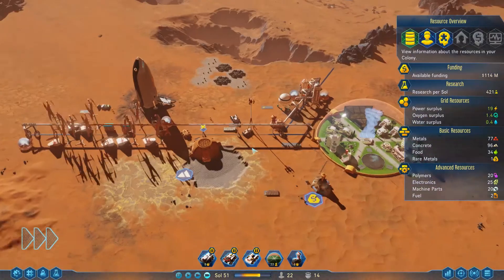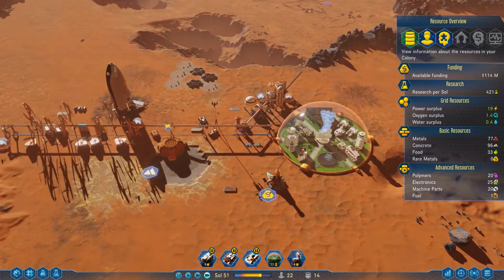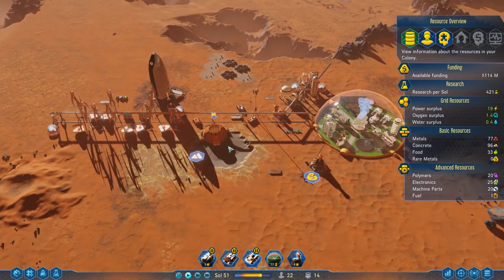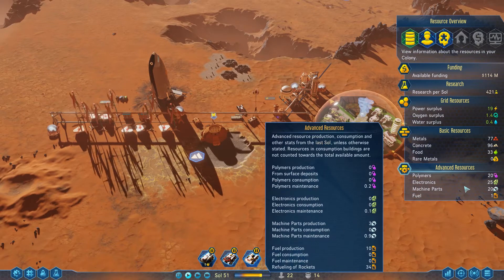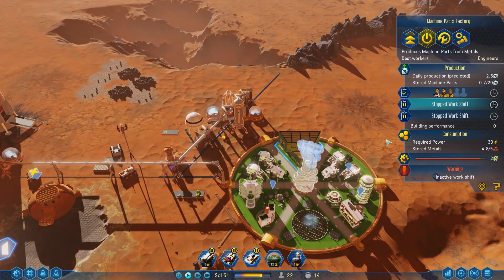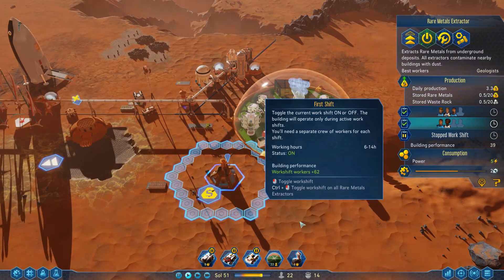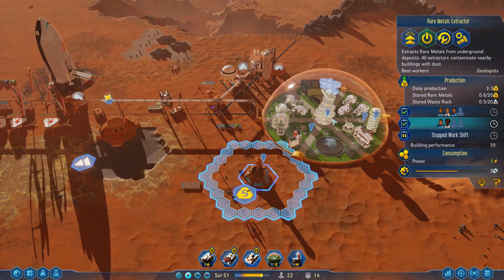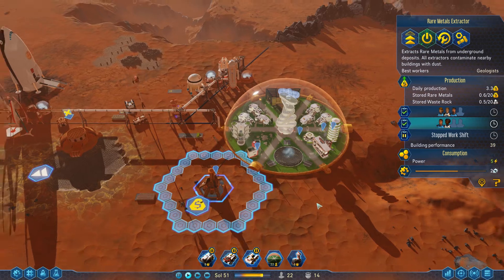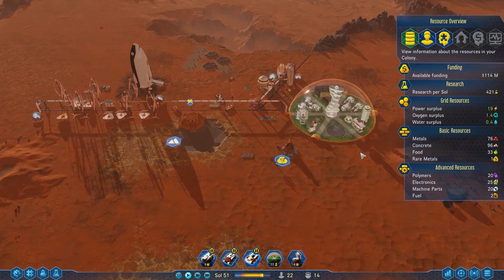Welcome back everyone, time for some more Surviving Mars. Let's take a look at our situation here. We're low on everything. I'm still running the machines parts factory but I may be turning that off for the time being and focusing on getting as much rare metals out of the ground as fast as we can to send back to Earth to get money in order to fix other things.